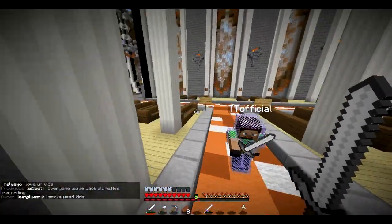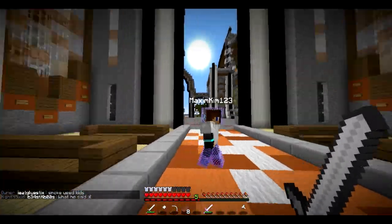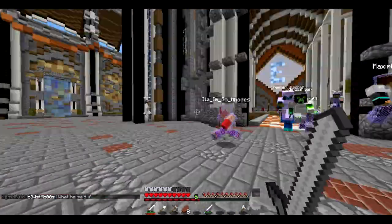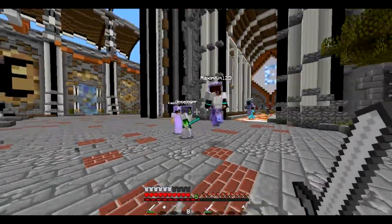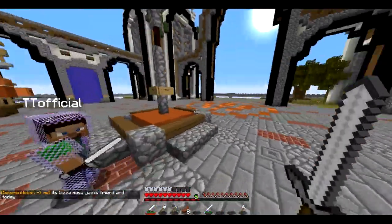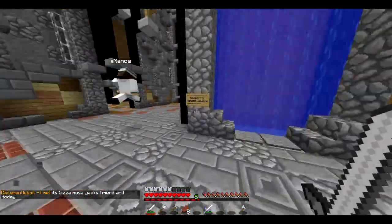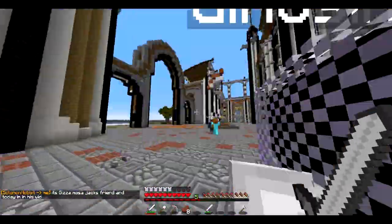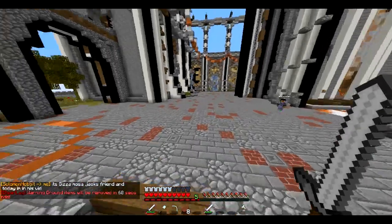The server is still in beta so there are lots of bugs and things we're still getting sorted, and we're still getting staff. This portal over here is very useful — you can jump in and it will teleport you to a random location in the world so you can set up your faction without being immediately interrupted and raided.